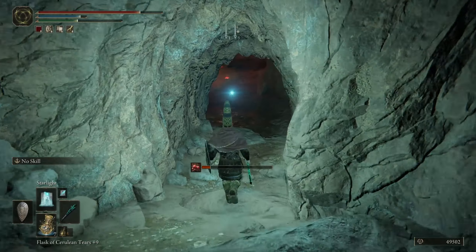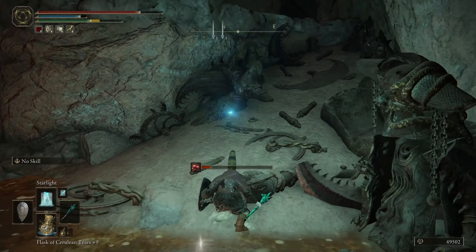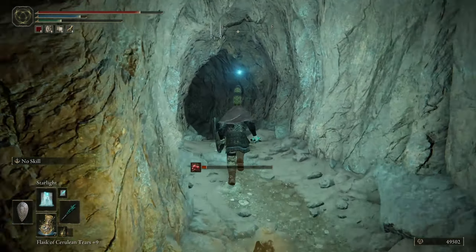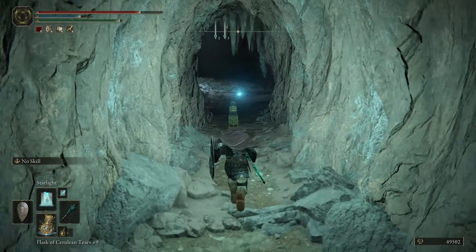There's going to be an annoying mushroom that will shoot you in the face and it hurts real bad. There's a little bit of rot here but you shouldn't build it up fully. Run to the right, make sure you're up there, then jump over and you should be able to outrun all of it. Right around this corner is going to be the boss fight.